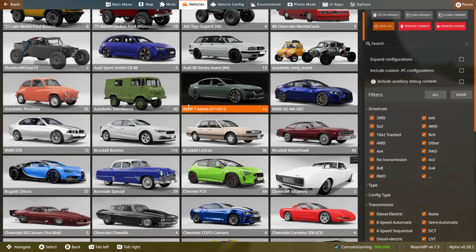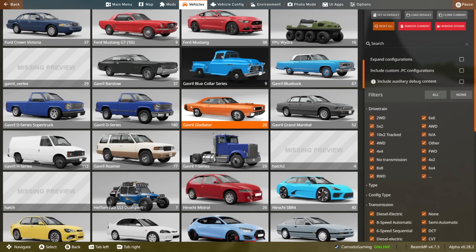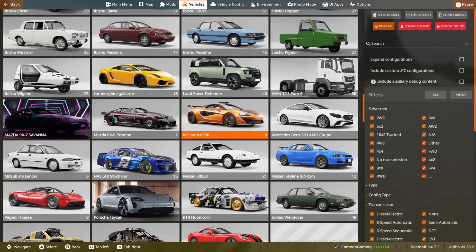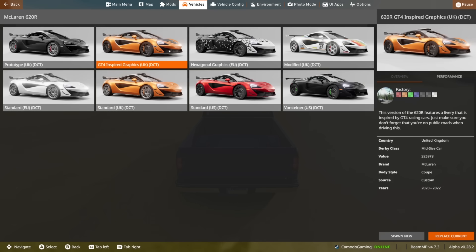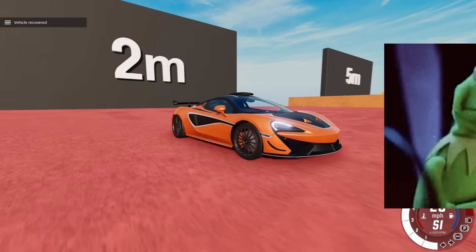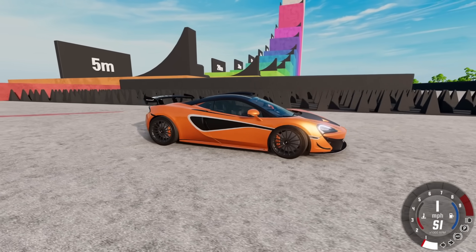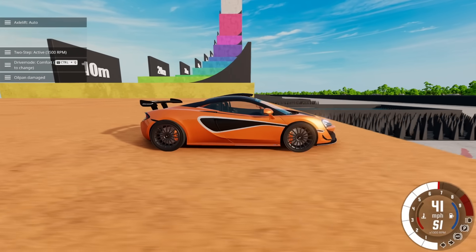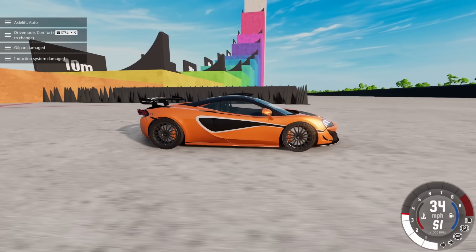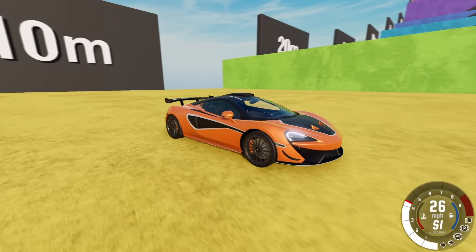I've enabled every one of my mods - a lot come from BeamMP online servers, so I get a lot to choose from. We're going to go with something very fast. I don't think this McLaren 620R is gonna be able to survive falling. Let's go with two meters - and it actually handled that like a tank. It was able to drive off from five, so let's try 10.